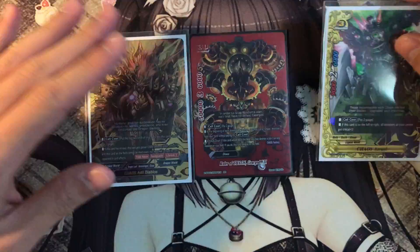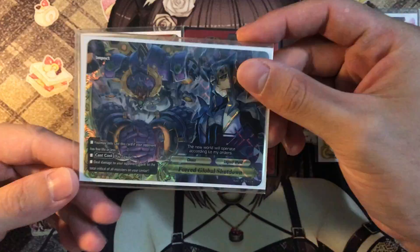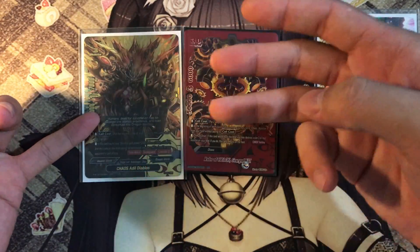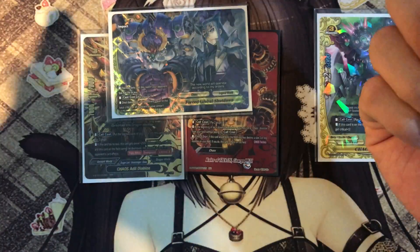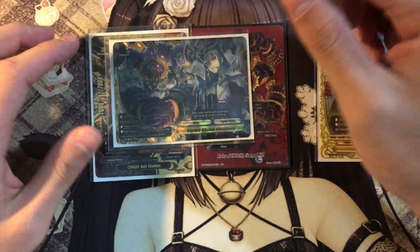Let's say this is the center with Adieu Diablos and Ezreal on the side — you have 3 crits times triple attack, that's 9 damage. You could also use it in combo with your impact, since with 3 crits plus a 4-crit impact, that's 7 crits impact for 2 gauge.